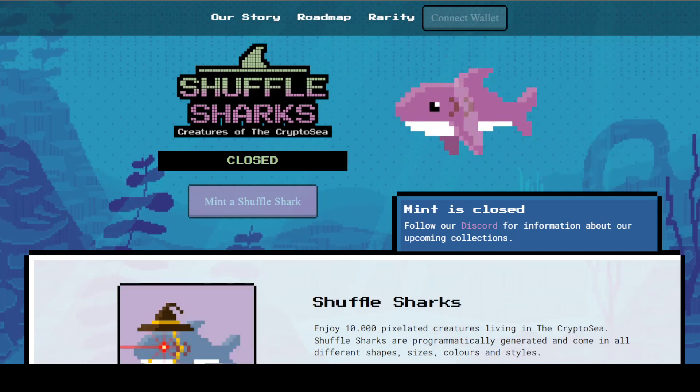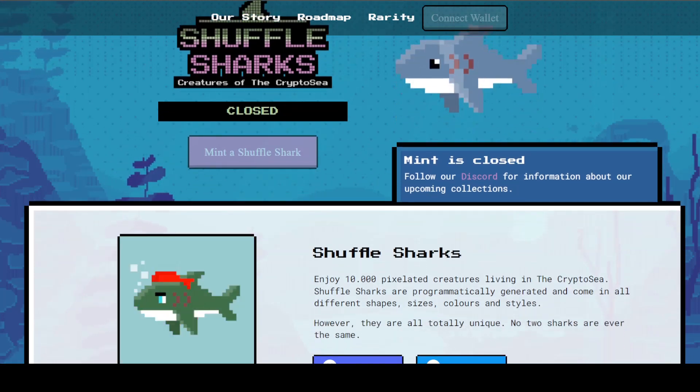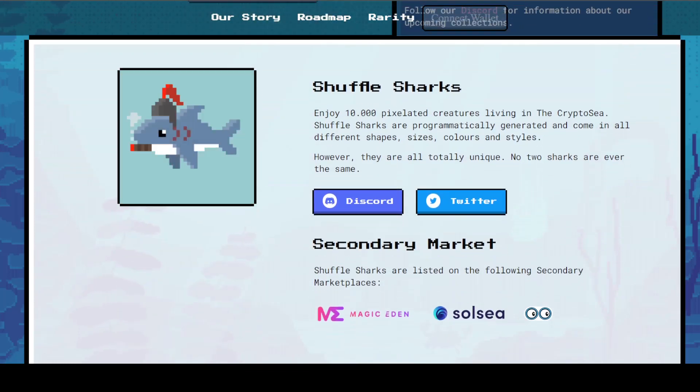This NFT project is called Shuffle Sharks: Creatures of the Crypto Sea. At this current moment the minting is currently closed. If you're looking for more information, that will be on the Discord — we'll talk more about that towards the end of the video. With Shuffle Sharks you can enjoy 10,000 pixelated creatures living in the crypto sea. Shuffle Sharks are programmatically generated and come in all different shapes, sizes, colors, and styles.